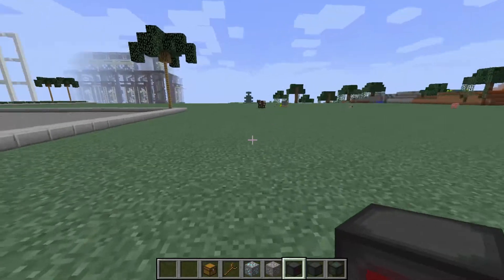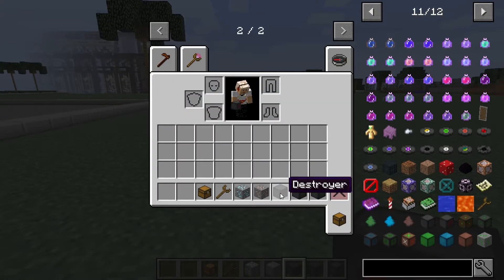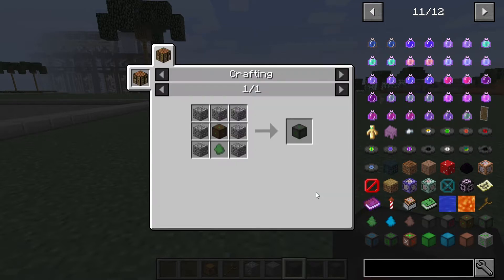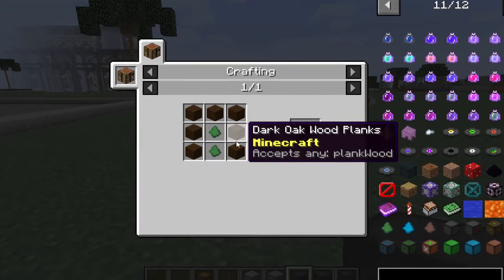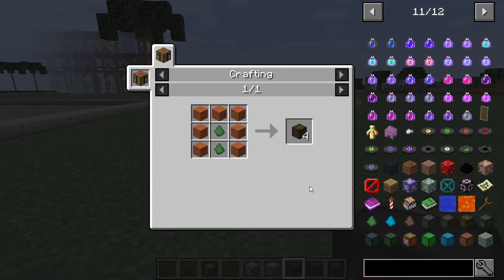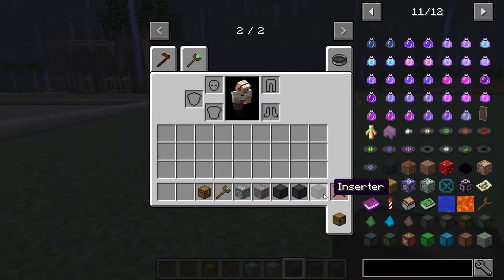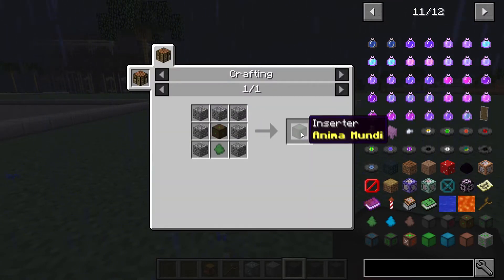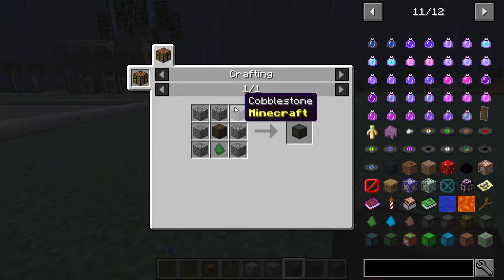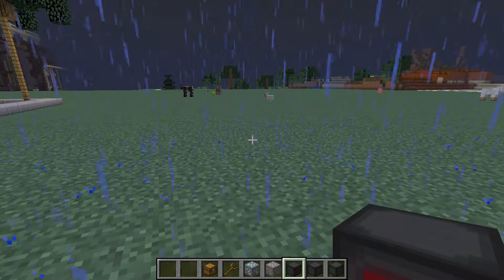Let me show you all the recipes. First, let's start with the inserter. You need an animal node, which is crafted like this. You will need the animal node quite a lot because you need a lot of inserters. You make animal nodes and then craft the inserter using cobblestone — so that's not a problem.